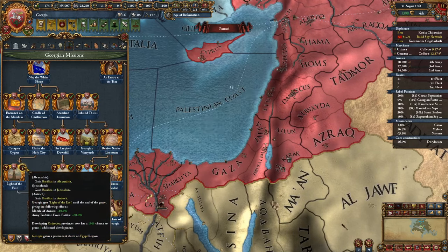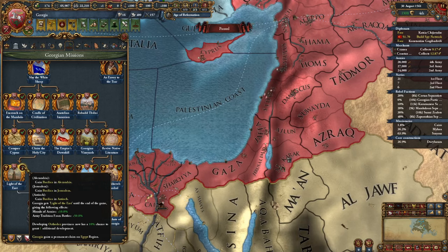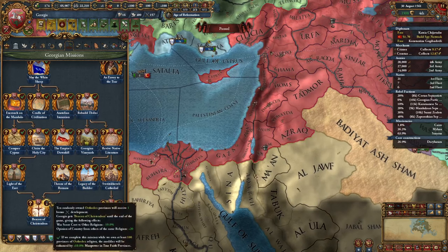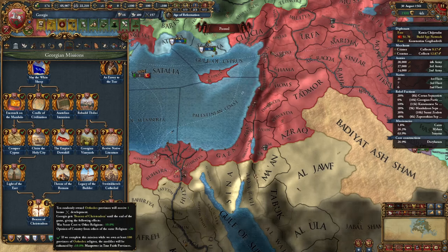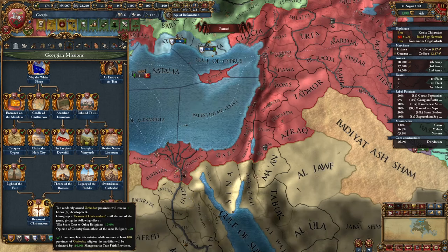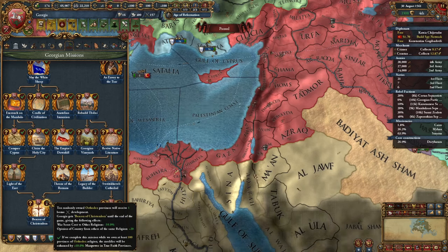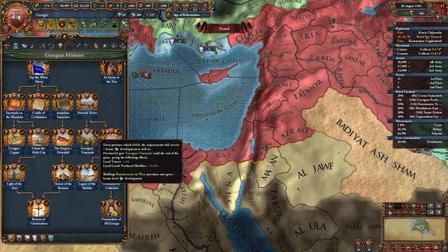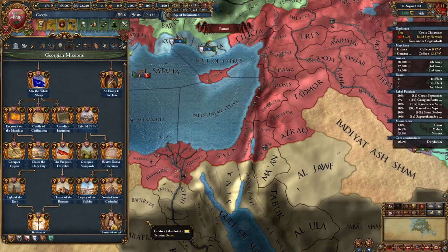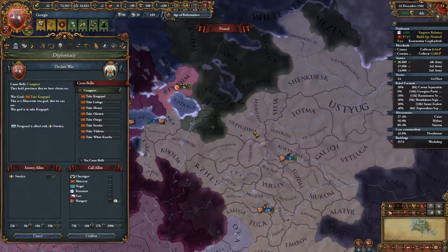Light of the East: morale of armies plus 10%, army tradition plus 50 until end of game. We gain Basilicas in three provinces. Developing orthodox provinces now has a 10% chance to grant one additional development. Permanent claims on Egypt. This also allows us to complete Beacon of Christendom: war score cost versus other religions, opinion from same religion plus 20, and randomly owned orthodox provinces will receive one bonus military development. Because we completed this mission while owning 100 provinces of orthodox religion, the modifier is enhanced by 10% manpower in true faith provinces — a huge, huge boost.